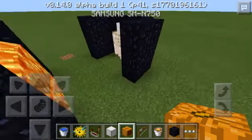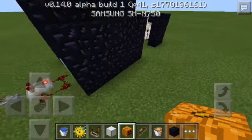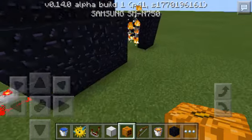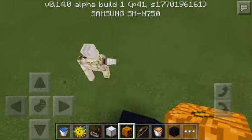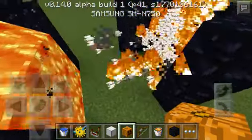We've got a test subject here — this iron golem will be the test subject. I want to shoot the arrows at him directly. Let's do this — five, four, three, two, one, go! Die, die, die! Oh my — he's running! He ran away! Oh you scared? Whoa, look at that damage!